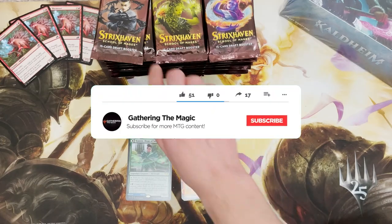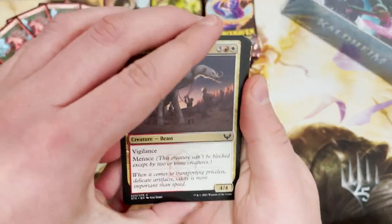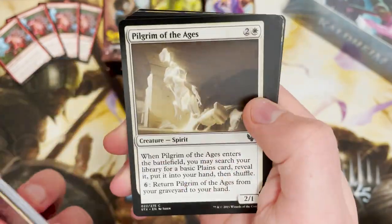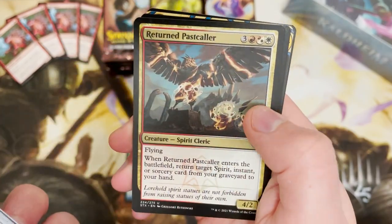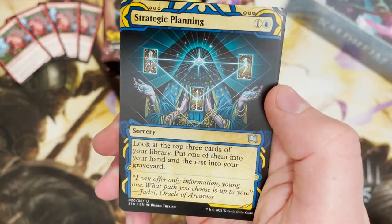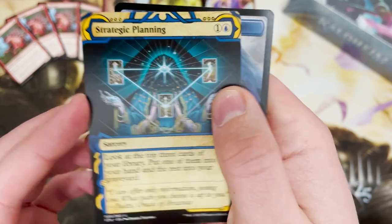As always, don't forget to smash that like button and subscribe for all things MTG. For some reason we are well on the way to a thousand subscribers, which means a prickly marmoset tattoo somewhere on my body — which you love to see. Sliverquill Command in that rare slot and Strategic Planning — nice, nice, lovely — for that archive slot.